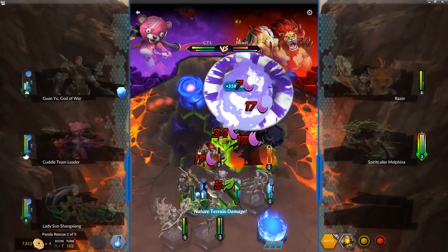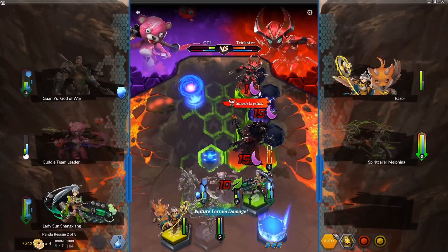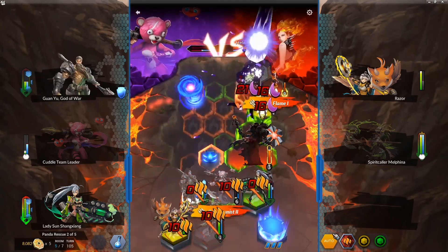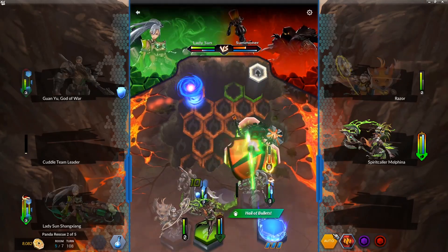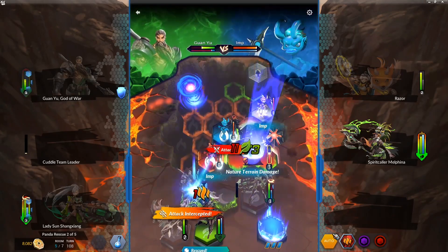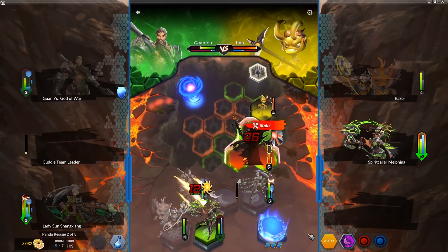Sudden death was reduced from 100 to 75 turns for normal bosses and from 250 to 150 turns for super bosses. The sudden death values weren't all that long if you were in a sustained auto team, but they could feel like an eternity if you're in a manual fight and hanging on by a thread. This brings up sudden death to try to improve that situation.